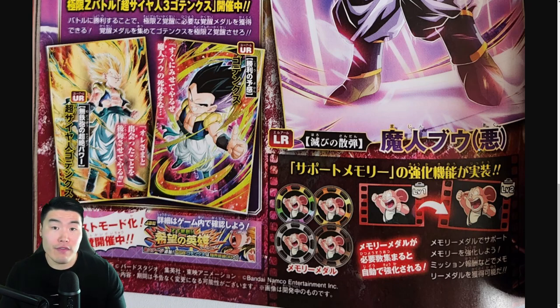It's a pretty cool concept. For the other support memories, depending on the effect, you can just increase the boost for each one. For example, the Ki one instead of giving 3 Ki can give you 4 Ki or 5 Ki and beyond. For category-specific ones, instead of giving 10% attack and defense it can give 15%, 20%, so on and so forth.